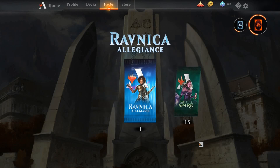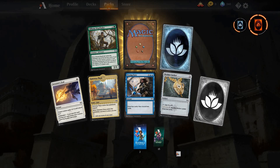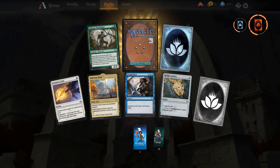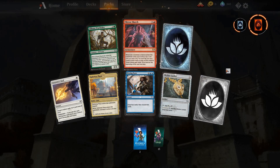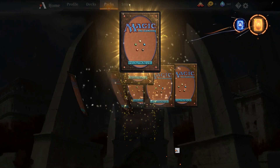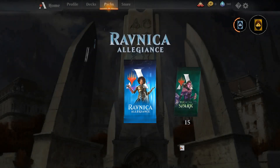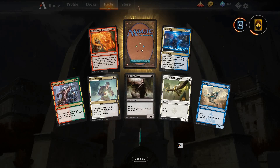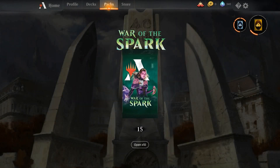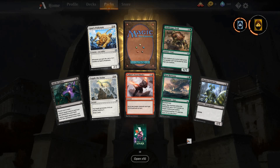Alright, bonus — let's open some packs. I got three packs of Allegiance and 15 War of the Spark, so we'll open Allegiance first. Pretty much the commons and uncommons I have already, so we'll see what rares and mythics I've still yet to get — I probably have most of them. Oh, Mirror Man — I can't believe I didn't have a playset of those already. Earned a mythic wild card. Alright, Ravager — that's a cool mythic. Deputy of Detention — good one. Alright, into War of the Spark now.